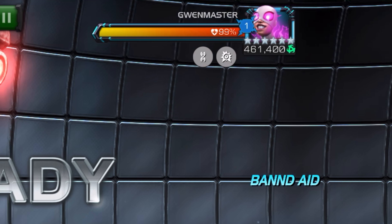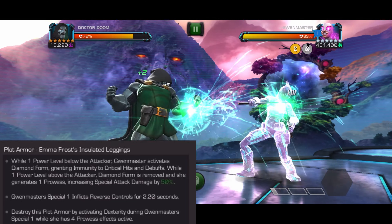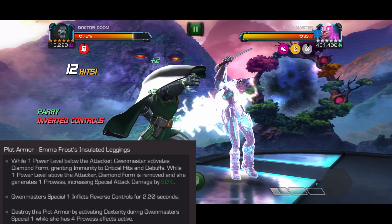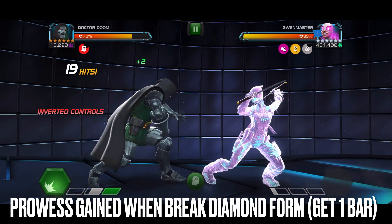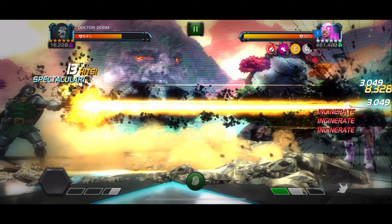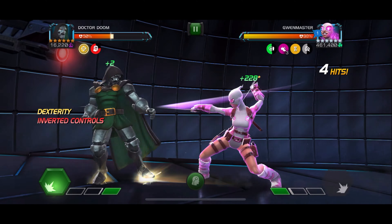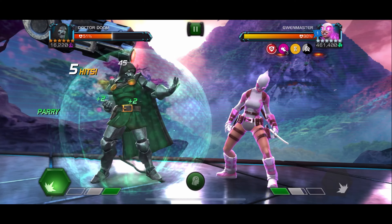At the very start of the fight you're going to see one of the nodes trigger depending on which path you take. This one causes her to start regenerating whenever we knock her down, until we hit her again. Once you start the fight she goes into this first mode which is like Emma Frost — she has this armor and you cannot stun her during this phase. The goal is to evade her special one while she has four prowess, and she will gain four prowess throughout the fight. The challenge is that you have inverted controls whenever she activates her special one, so you have to be prepared for this or bring a champion like Professor X who is immune to reverse controls. We've got her up to three prowesses now and she's regenerating health from the knockdown until I hit her again.